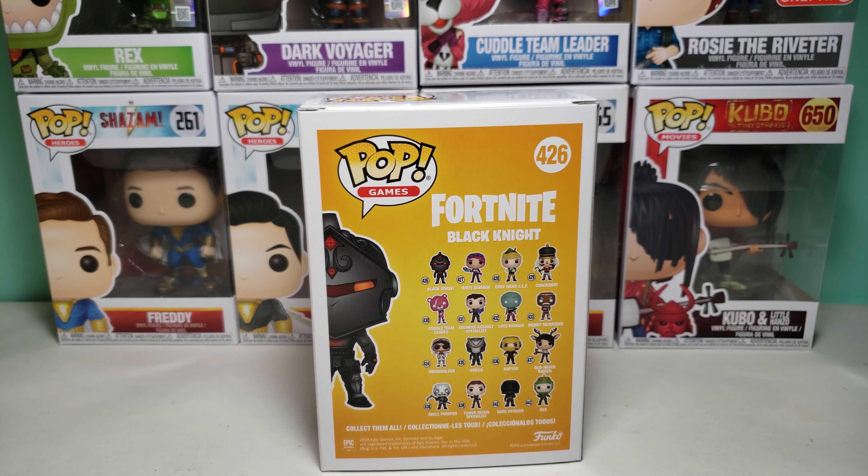The back shows all of the Fortnite Pops you can get. I think this is Series 2 of Fortnite Funko Pops, so you can get the Black Knight, which is this one, and the Bright Bomber.